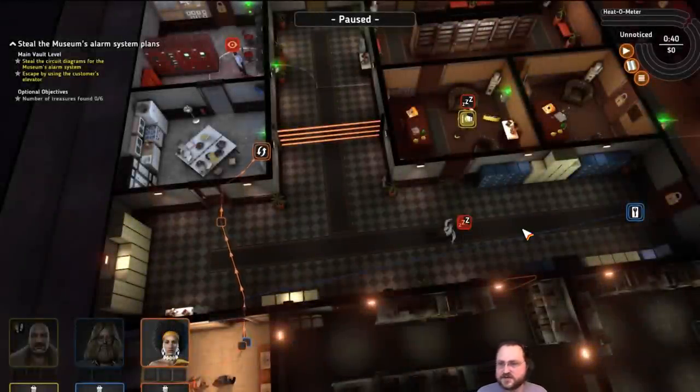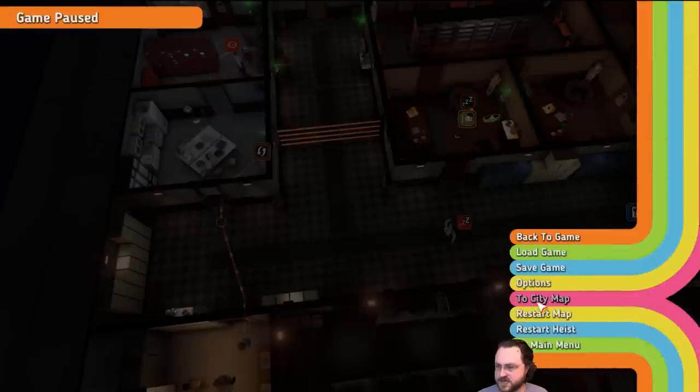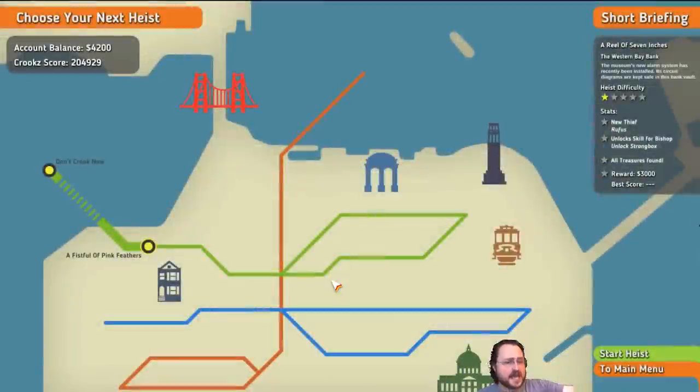I'm actually in the middle of a mission here. I don't want to be in the middle of a mission. I want to go to the city map and talk about the overall thing. So there's a campaign, there's a plot, there's all these sorts of things. You can see here I've only done 'Don't Crook Now,' which is the tutorial mission.